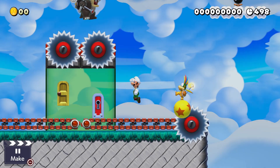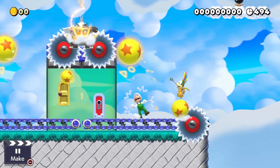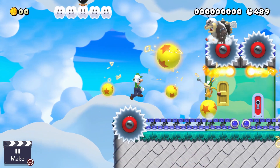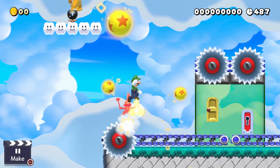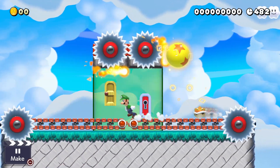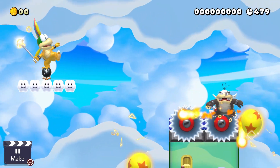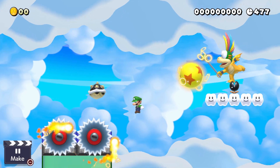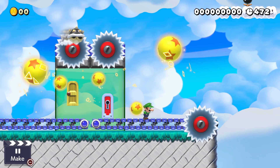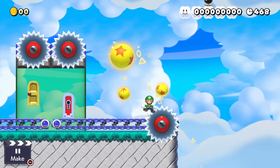You start the battle like this. As you can see, Morten is too high up, so you have to find ways to reach him. And it's really difficult honestly. You have to use Lemmy's balls to reach Morten, but at the same time you have to be careful that it doesn't knock you out, like this for example.